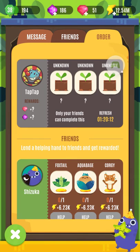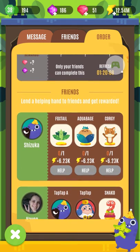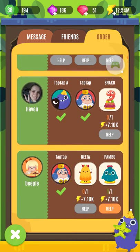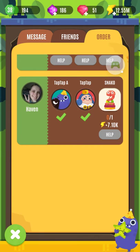The way friends work — you can just add people and they complete your orders. Even just having a few friends, as long as they're the same level as you, they'll usually complete it real fast. You get a benefit for helping your friends too — I can send them a Pambo. It's a good ol' Beeple there. I have no idea who these people are.